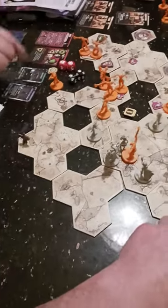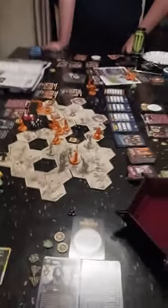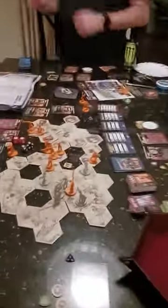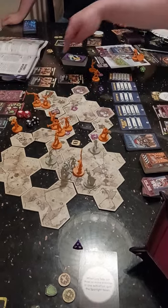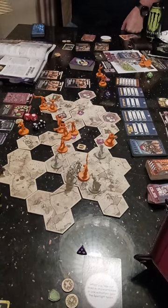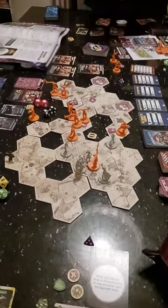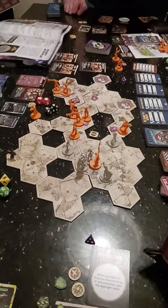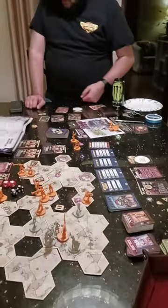Do we have wound tokens already punched? Not yet. Wound tokens are just bringing your dice down one for the bad guys. What do you mean? I'm assuming they have tokens for it — I thought that was these. Those are elementals. Hearts maybe? I mean, we can throw plungers on.